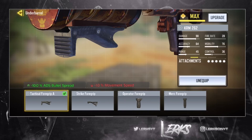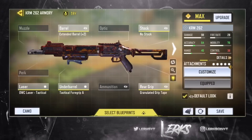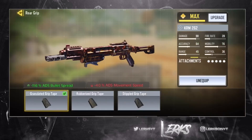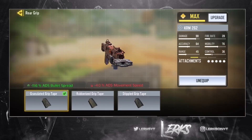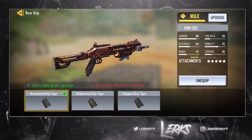We're going to focus on ADS bullet spread density, seeing how we actually reduce the range to 45. For the last attachment we'll be using the Granulated Grip Tape to reduce our ADS bullet spread density even further. We are focusing on ADS time and ADS bullet spread density.